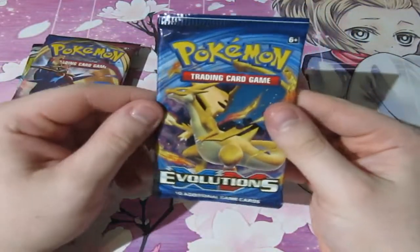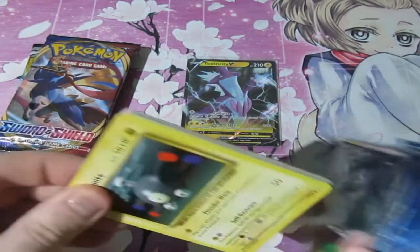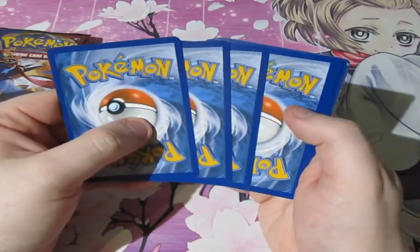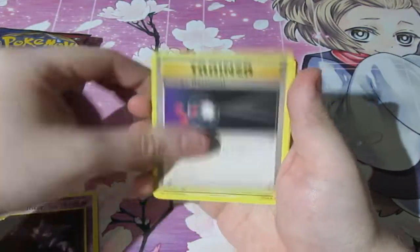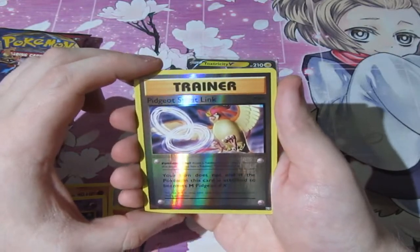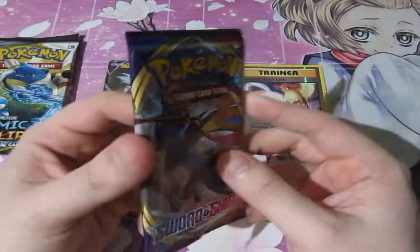Let's stop jibber-jabbering and get into it. I've kept a lot of these sealed in my collection because I've got special boxes that contain Evolution packs. So I'm not really losing anything out of this at all because I've got the cards and the investment. We've got ourselves Pokedex, Haunter, Energy Retrieval, Magnemite, Seal, Charmander, Diglett, Drowzee, Pidgeot Spirit Link, and a normal rare Starmie. Because, as you guys already know, Evolution packs nowadays are stupidly hard to pull things out of.